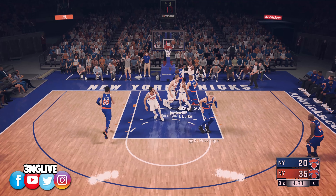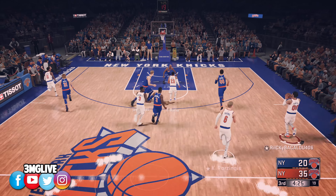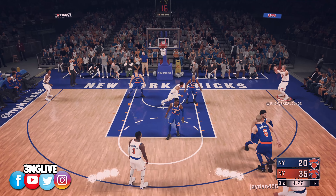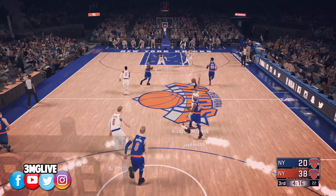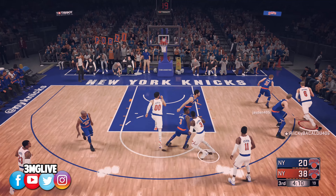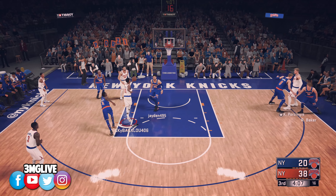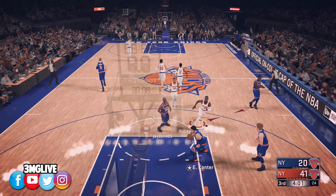I read somewhere that they're implementing some sort of street ball element for park. If that's true, I feel like they should have separated the dribbling control scheme and allowed you to switch to maybe a park style, so people can have fun. Park players are very basic with what they do on the court, so there should be a separate control scheme for park players' dribbling animations. Everybody wants to play differently in park compared to MyCareer or Pro-Am, so they should have possibly added something new for that area.